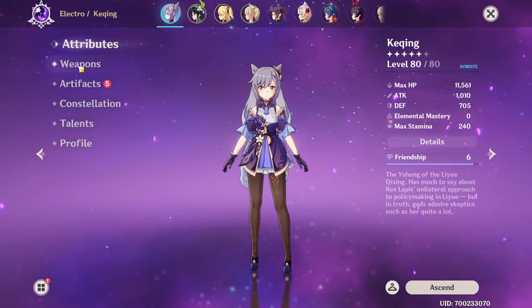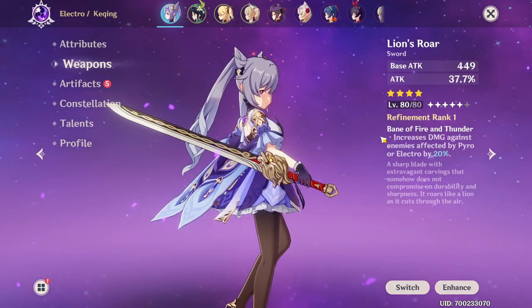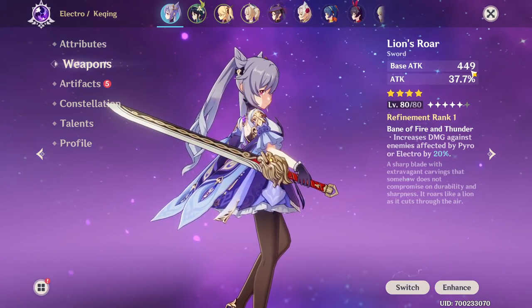It kind of depends on how high you are - what's better or not. For example, once you get to AR-40, you can raise your weapon to 80. Currently on Lion's Roar here, we have 449 base attack.